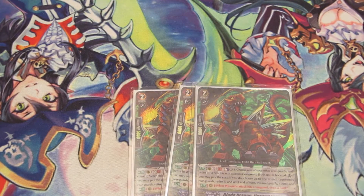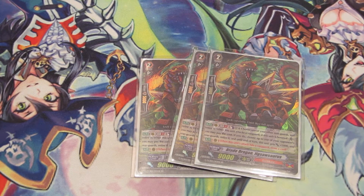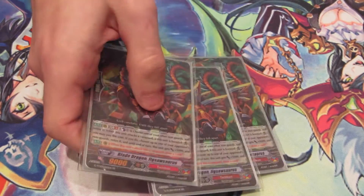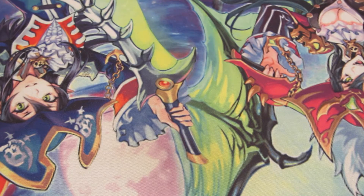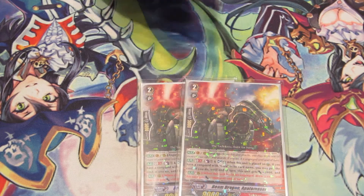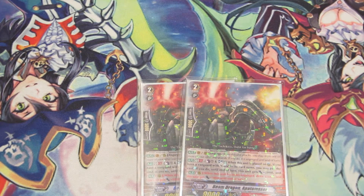I run 3 Jigsaw — he's the Amber Clone, Counter Blast 1. When he's boosted and retires a unit, he gets plus 5, and if he hits, he draws 1. Lot of pressure with this card. I also run 2 Beam Dragon Apo Mazer — he's the Glimmer Breath clone, Generation Break 1, Counter Blast 1 with Gaia. He gets plus 2 and when he engorges he gets plus 5 and auto-draws. I prefer him over Jigsaw since he gets a guaranteed draw, but on-hit pressure is also good and he forms monster columns sometimes.